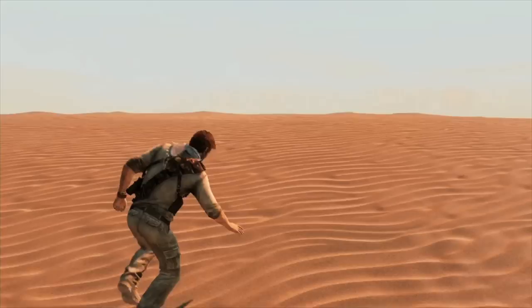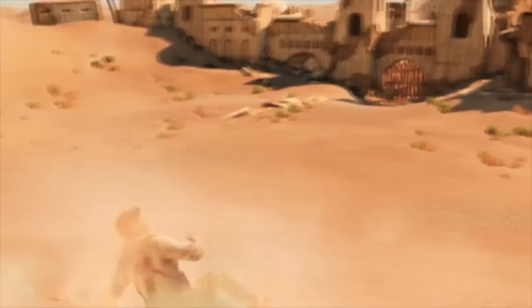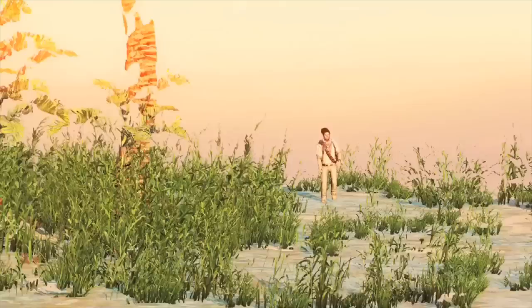Our animators and effects guys went out to the Imperial Dunes in California and shot themselves trudging through sand, falling down, and tumbling in sand. We actually used crash pads to try to get that movement where the heel kind of slips. I think we did a good job — it was really great to see when you're doing the game and seeing them actually trudge up the dunes for the first time.